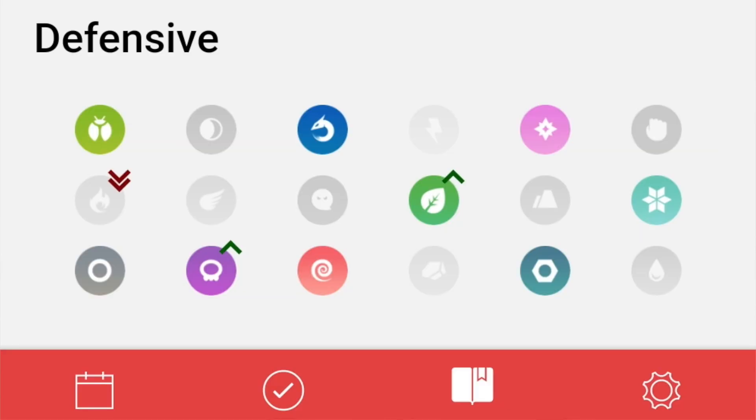Let's look at its resistances — it has a lot of them. Steel type resists a lot. It resists bug, normal, dragon, psychic, fairy, steel, and ice. And then it has immunity tier resistances to grass and poison.